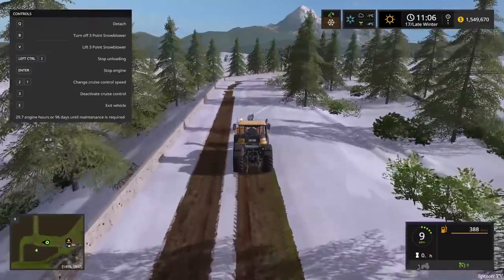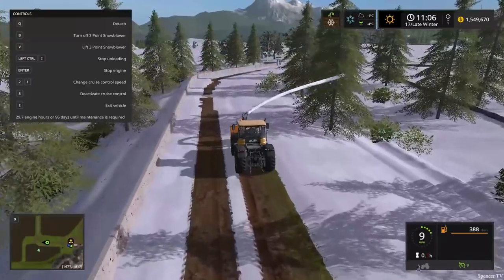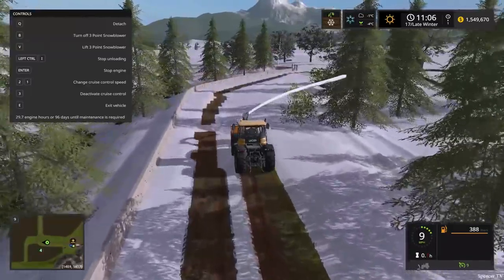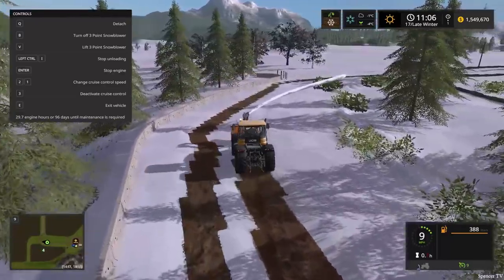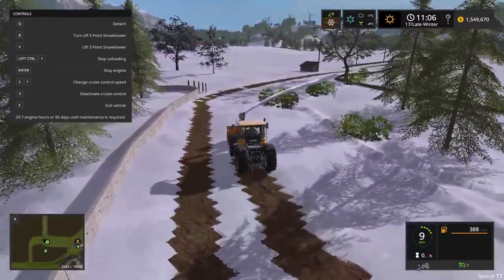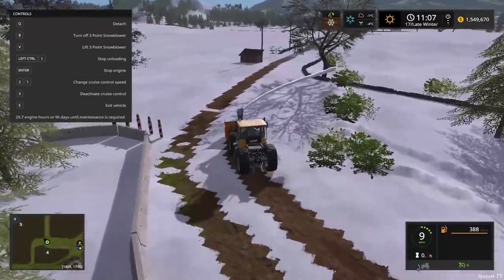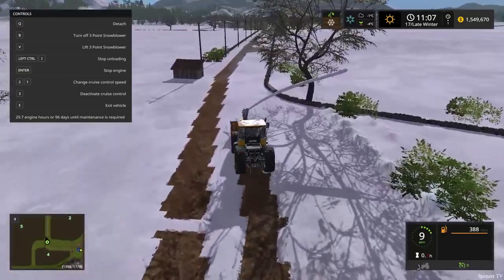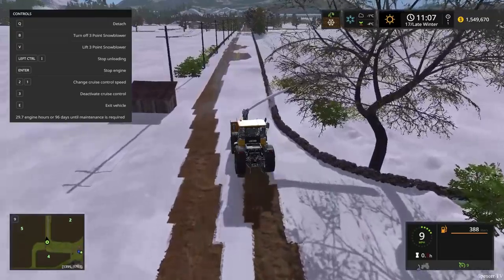We could have gotten a little closer to the barrier — looks like we're getting some grass now. We do have 1.5 million dollars because of our property income. People in the chat said it's because of the windmills — we make about a hundred thousand dollars a day off them. We had to go through days to get to winter on the seasons map, so that's how the money stacked up.